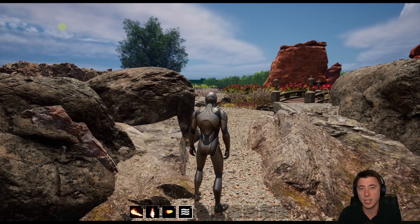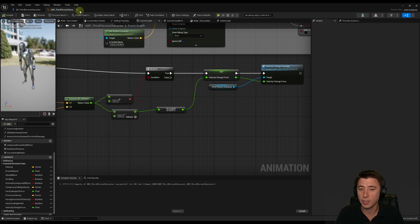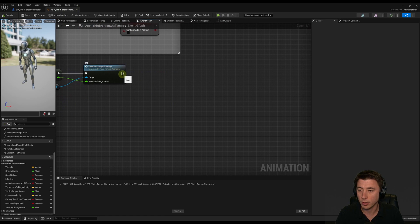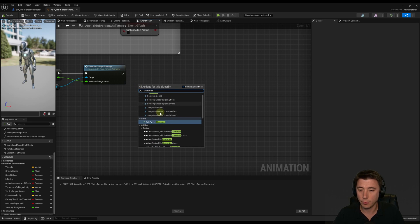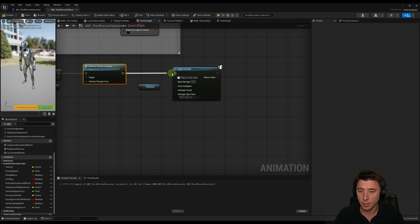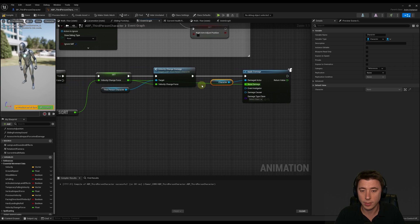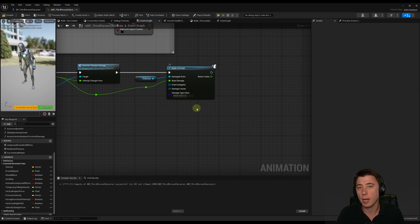The last remaining piece is applying damage. Back in the animation blueprint, immediately after the velocity change damage call, get a reference to our character and call 'Apply Damage'. The base damage is our velocity change force. We're not setting an event instigator or damage causer since the player is just running into stuff — in future episodes when hit by an actual character, we'll add that.